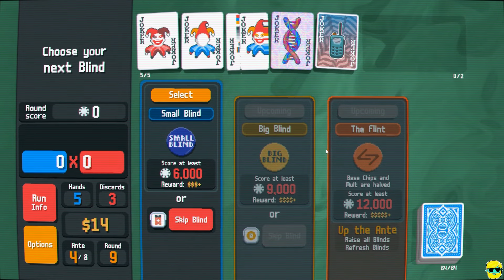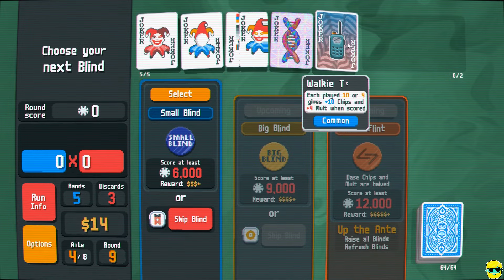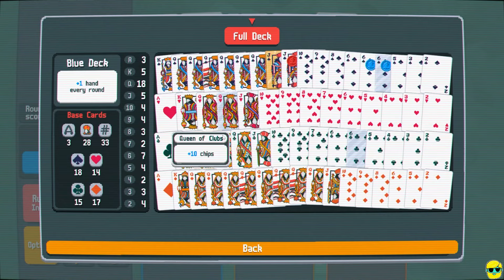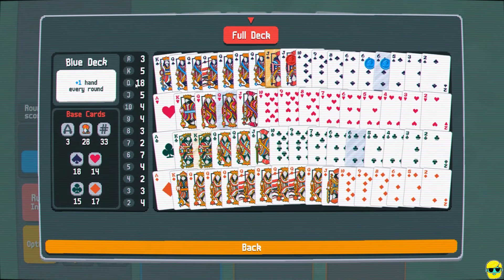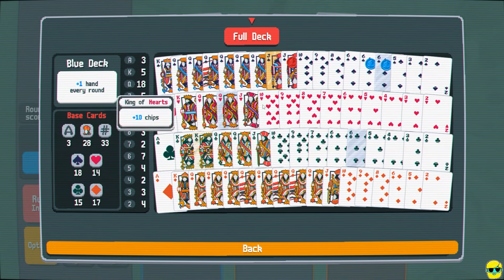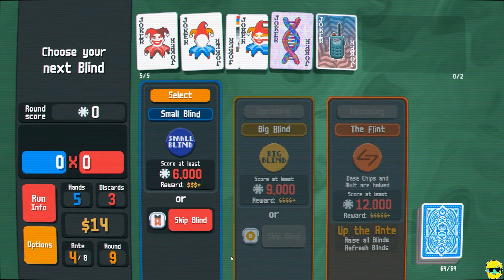We've got a pretty good selection here, but we're going to kick out some of these jokers that aren't doing much work for us and keep on with our mission — trying to get more queens. We have 18 of them, but we want even more. We want to thin out the rest of the stuff and just keep going: queen, queen, queen, and trying to lean into that as well as we can. We're going to use cash to supplement that strategy.